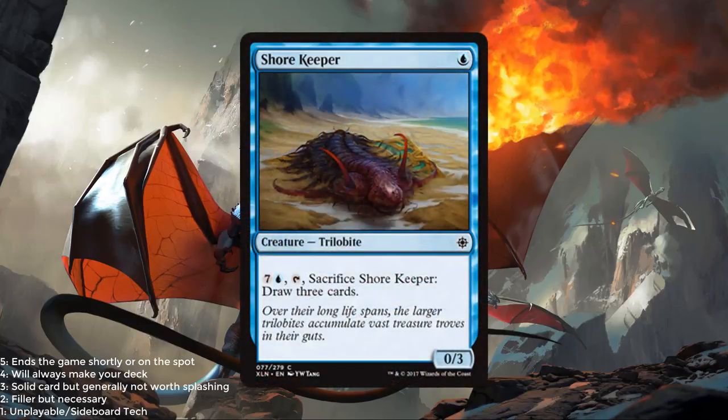Shorekeeper is next — it's part of the cycle of 1-mana cards that you can do something with later in the game for 8 mana. This one sacrifices and draws 3 cards, and it is a 0/3 trilobite. I don't know how to rate this as I'm not quite sure how fast the format's going to be — 8 mana is a hefty amount. Tentatively I'm going to give this a 1.5 out of 5, but if the format is slow and goes long it could go up to a 2 or even a 2.5.